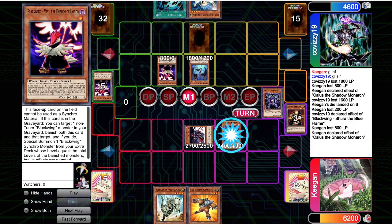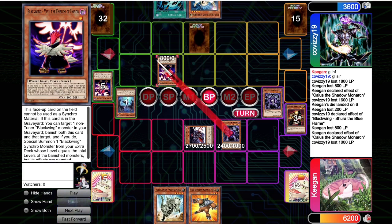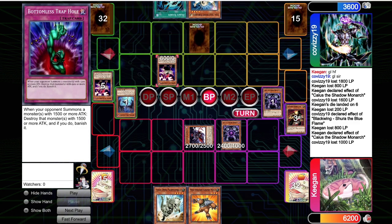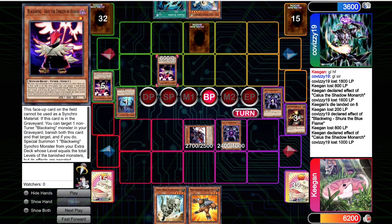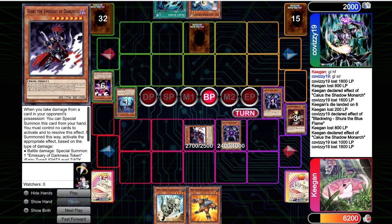Caius is going to be able to target down the Shura, banish, deal 1,000. I play really passively now that I've seen Bottomless Trap Hole — there's no shot they're not playing Mirror Force. So I attack over with the Caius, keeping it safe. Now they're under the Abyss; they have to find defense every single turn or else Caius is a lethal threat on its own. They don't Mirror Force here, which maybe should have been a tell that they don't have it in their deck.